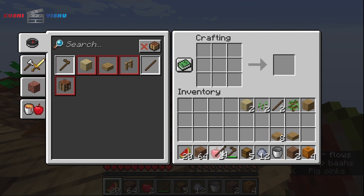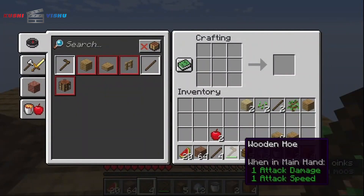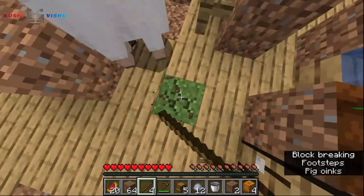We were out of wood, so we went mining for wood. Let's make some fence gates — actually let's just keep on going.